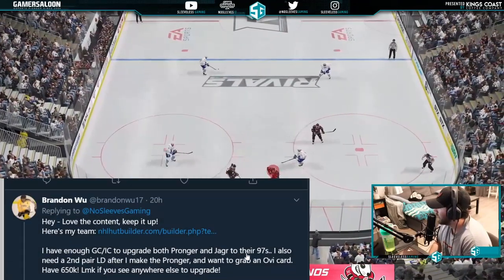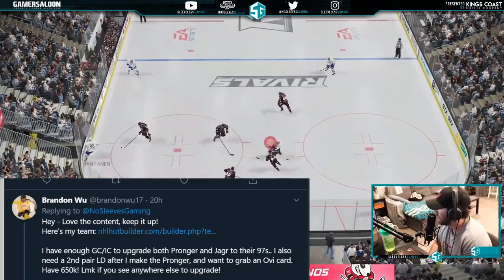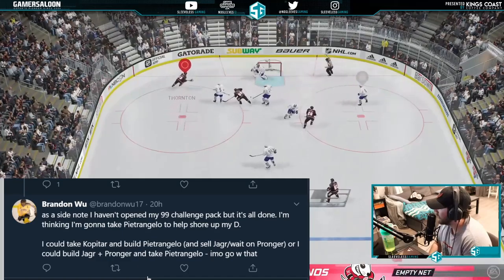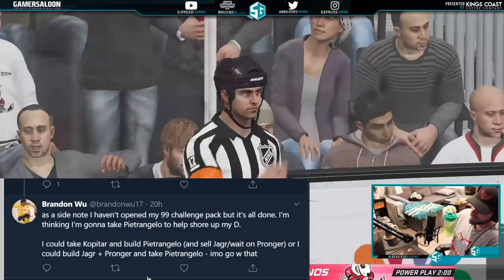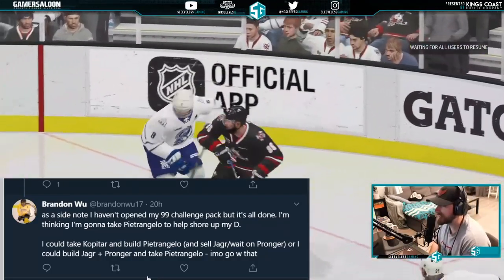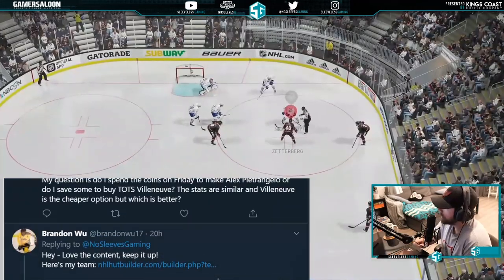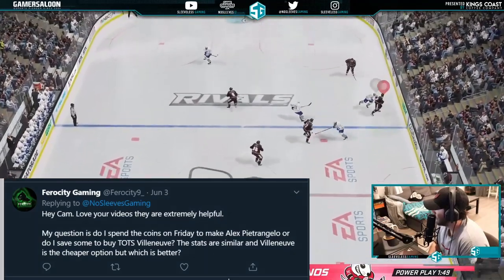From Brandon Woo: he has enough collectibles for both Pronger and Yoghurt at their 97s, needs a second pair left D after making Pronger, and wants to grab an OB card with 650k. He has his 99 challenge packet done and is considering Petrangelo, Kopitar, or various build combinations. This depends on your right-handed defenseman — if he's kind of weak, I'd go with Petrangelo since he's one of the three best. I'd probably build Petro.